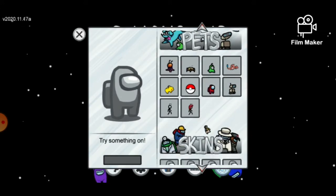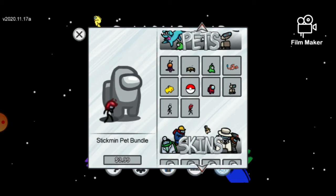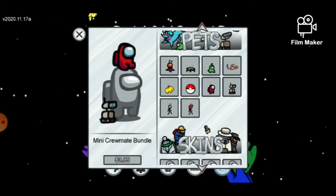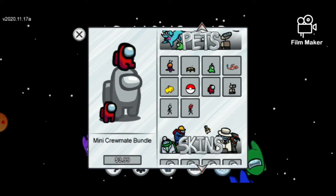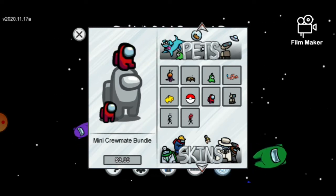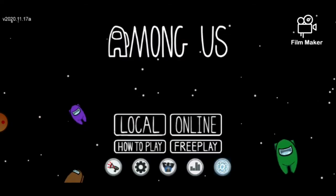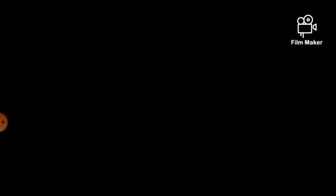We get a bunch of cool pets and you don't even have to pay for them because they're already unlocked. Also, I did not know this mini crewmate bundle came with the crewmate hat - I had no idea. Anyway, let's go on to explore the airship.